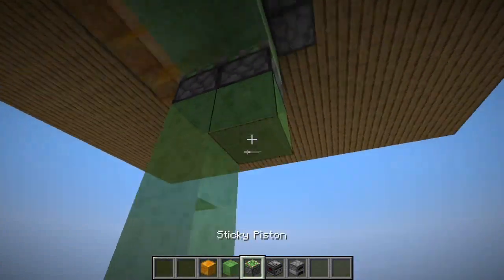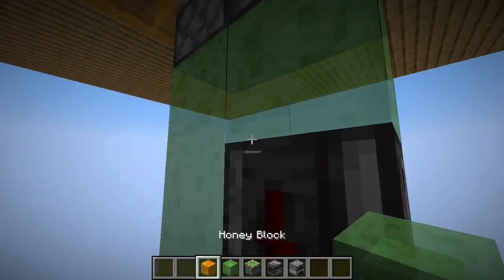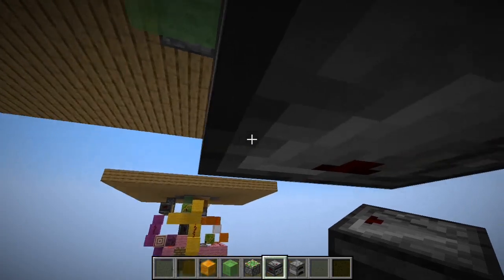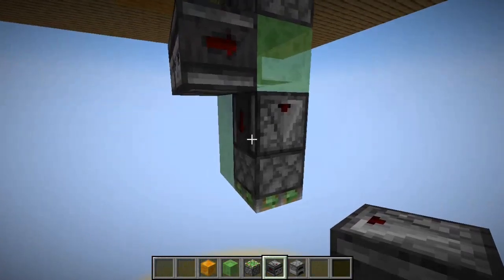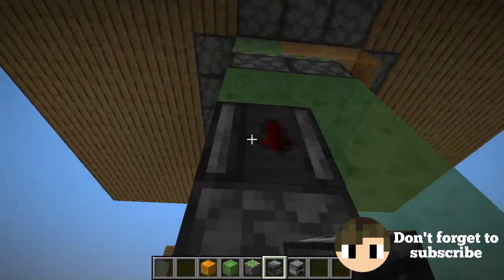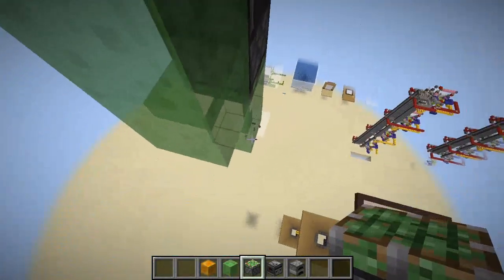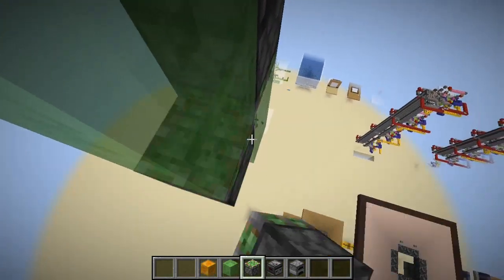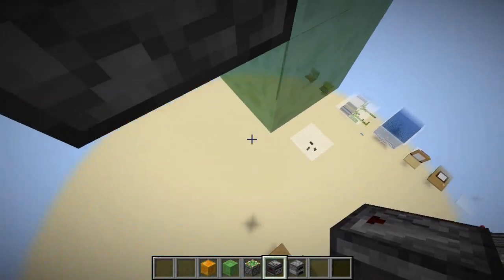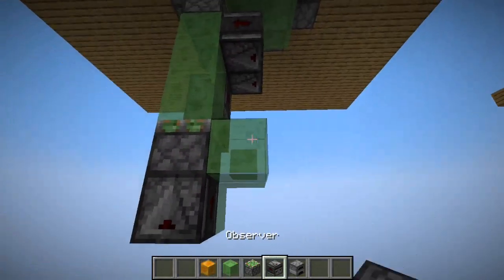Place a root line like this — you can also use honey blocks instead of slime. Now let's make the section of the elevator that moves it up. Place an observer facing the piston, and two more slime blocks on top with an observer.